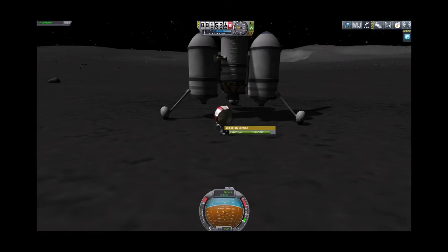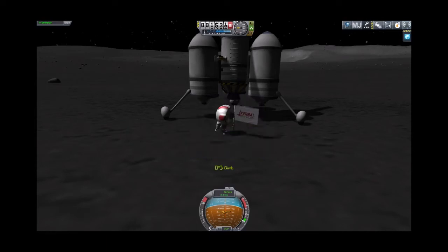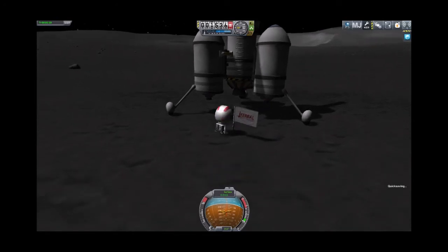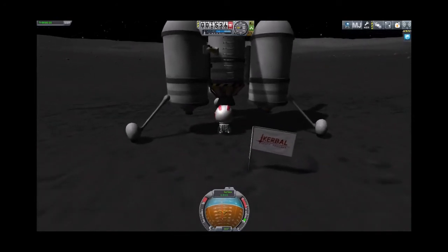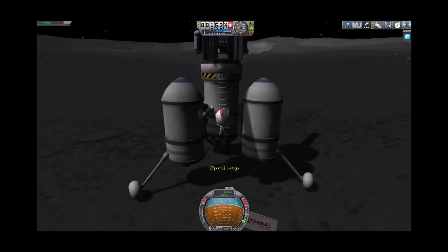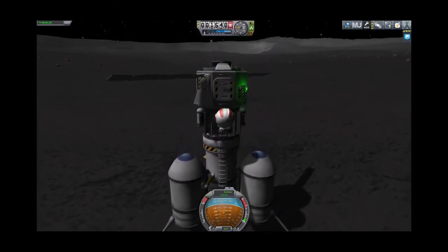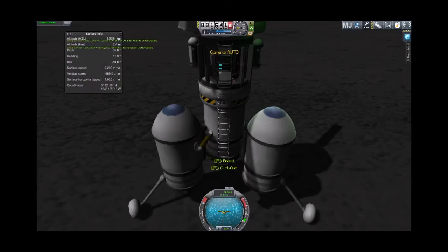To get Jeb some experience, we'll plant a flag — one of the better things you can do for pilot experience. 'Moon landing, one — Jeb was here.' Congratulations, Jeb! R is your little reaction backpack. Since we don't have the nice folding ladders yet, he actually had to use that to get up to the ladder — or you could just jump. And we'll board. Excellent.